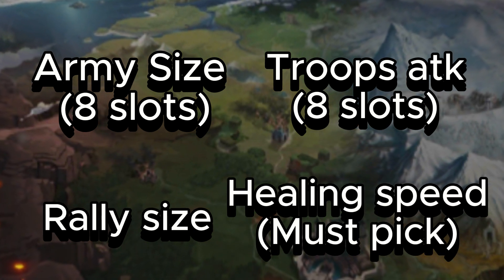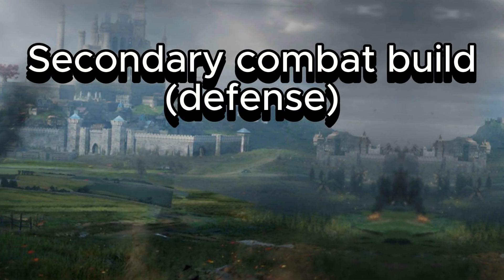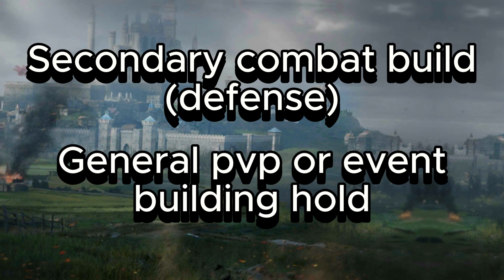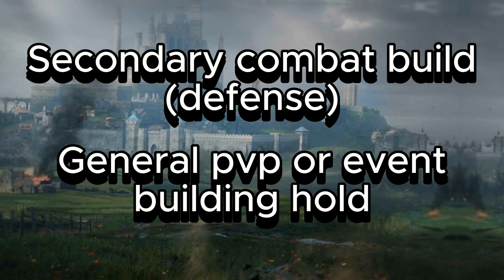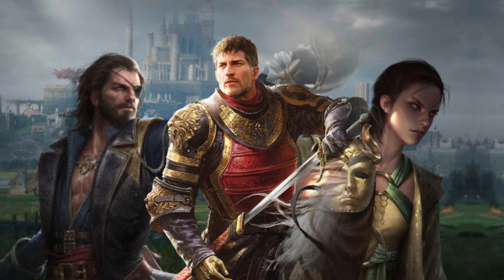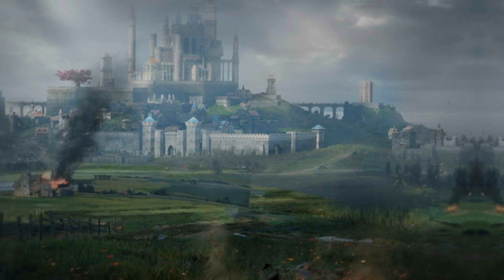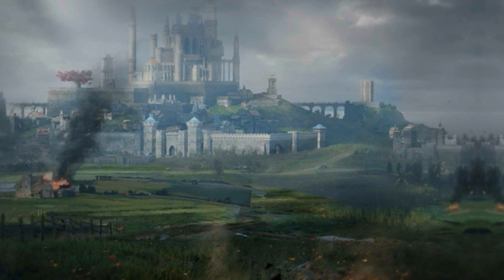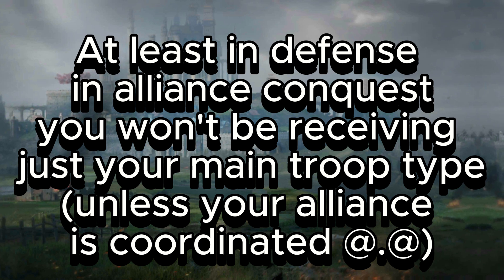There is no avoiding how much of an impact healing speed will have. Lastly, I'll go through a secondary combat build focused on defense — this can be for event building defense like Champion Castle Siege or Alliance Conquest, or general PvP, including trap accounts. The best lineups for defense will use weakness synergy and multiple healers with their troop types. Most players outside the top 15 cannot reliably defend with all three troop types, but in defense settings it's different.